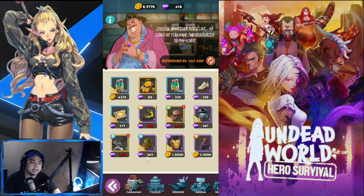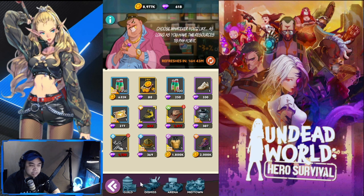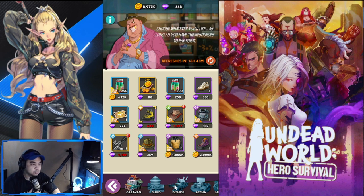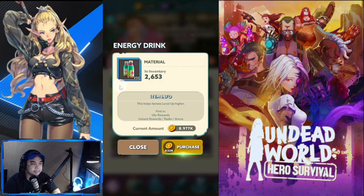Here's the caravan. As you all may know, we have shortcuts here to the different currencies that we can buy. Looking at the caravan itself, you have a couple of deals. The only value you'll get out of this one is by buying this particular item — the energy drink.